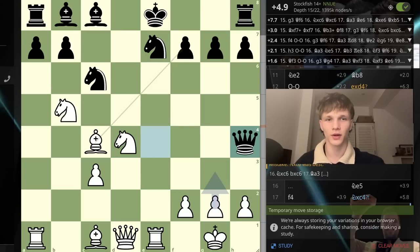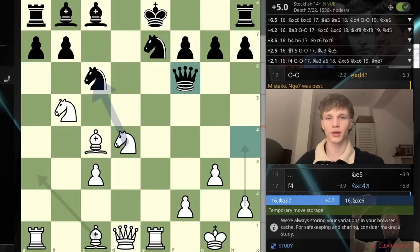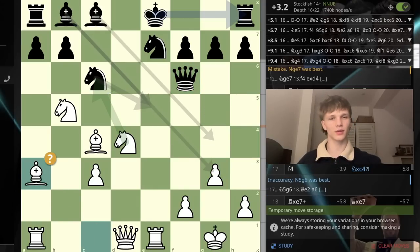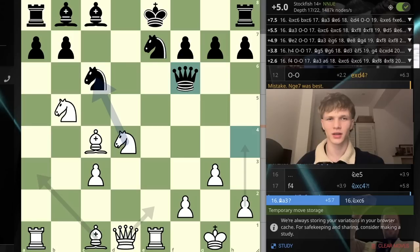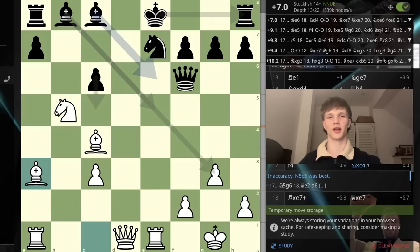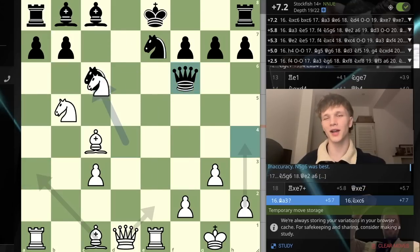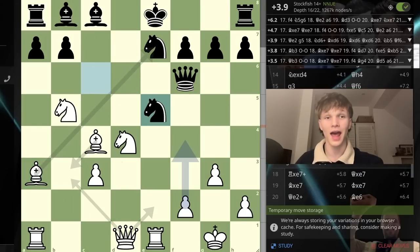The queen has to move, g3 is the best move preventing any shenanigans on h2. Here was my so-called mistake — the engine still really likes it. I'm plus 5.4, not plus 3.2 as I thought. Apparently I could have been plus 7.3 if I'd taken the pawn first, then bishop a3. So I had the right idea, just slightly wrong order according to the engine, but we're still completely winning. After the knight comes in, f4 was correct.